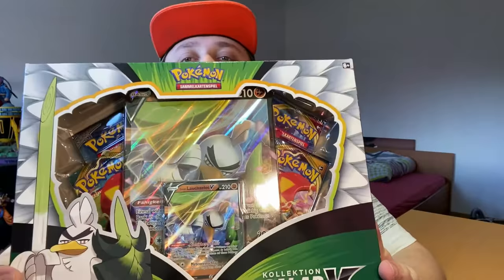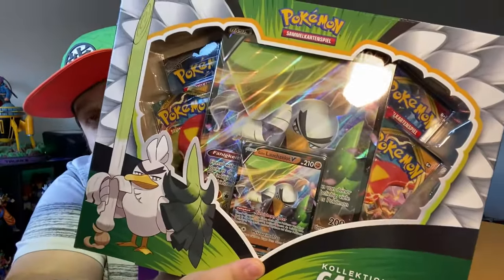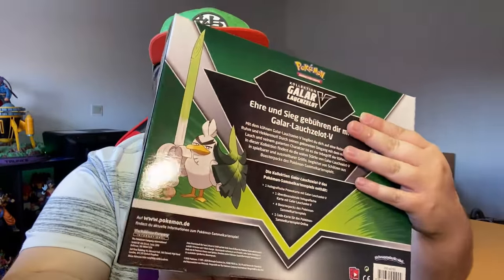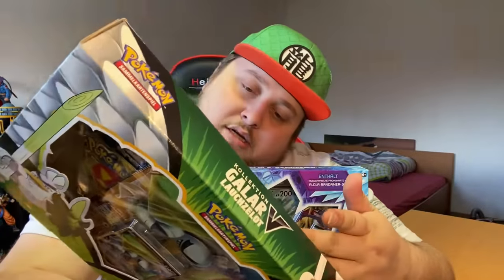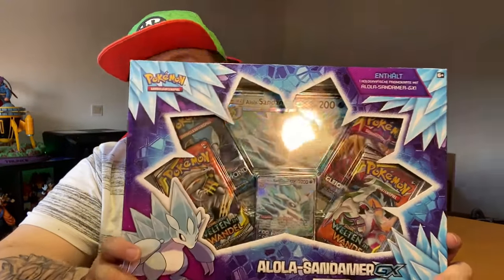Here you can see the Sirfetch'd box — it's got four packs. We got the normal-sized Galarian Sirfetch'd V card, which just looks amazing, and four packs inside. We also got the Alolan Sandslash box with the Alolan Sandslash GX normal-sized card, an oversized card, and four packs as well. These are in German because I buy my cards in Luxembourg. The boxes look amazing — I really love the artwork on Pokemon products.